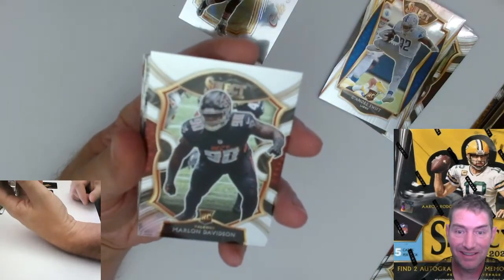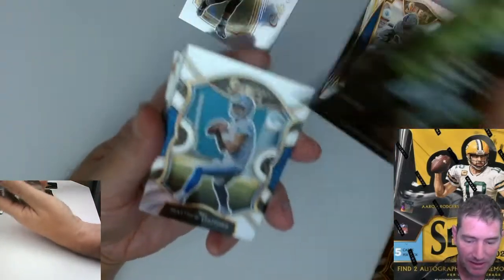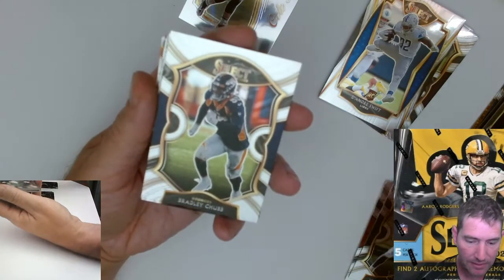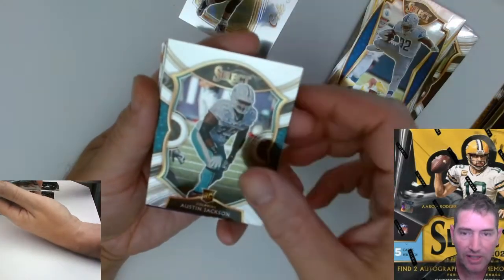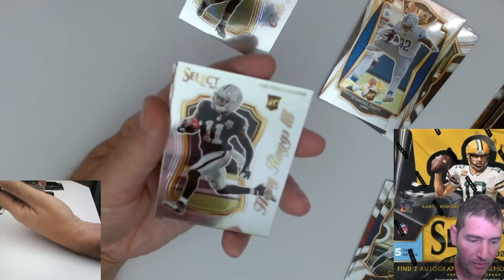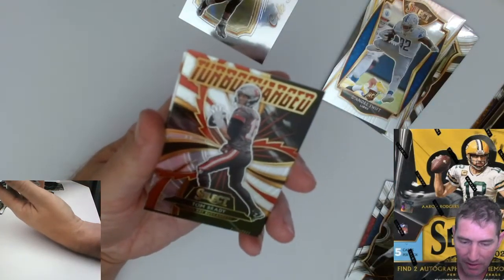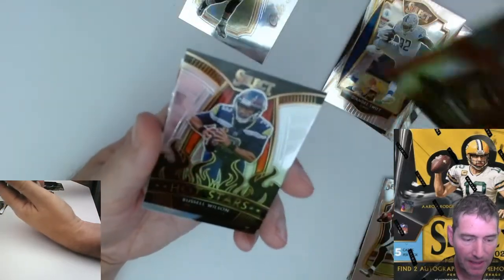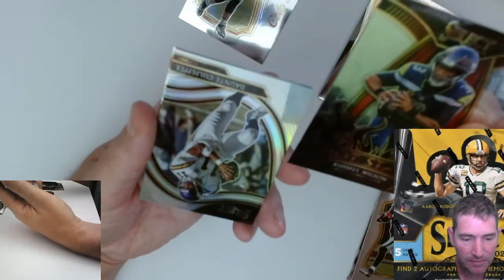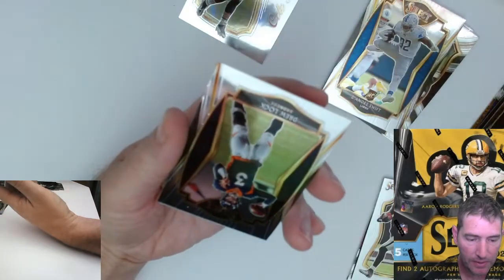Brandon Iuk. Anthony McFarland. TJ Watt. Marlon Davidson. Jonathan Taylor rookie — there we go, I needed some Jonathan Taylors, I don't have a lot of those. Matthew Stafford. Bradley Chubb. Austin Jackson — that's the wrong Dolphin. Unbreakable Chris Carter. Henry Ruggs the Third rookie — I got a lot of Henry Ruggs out of Optic. Tom Brady Turbocharged — alright, that's a nice one. Hot Stars Russell Wilson — is that something you get in every pack? Turbocharged and Hot Stars. Dante Culpepper.